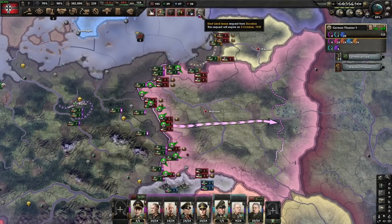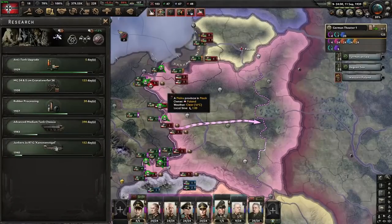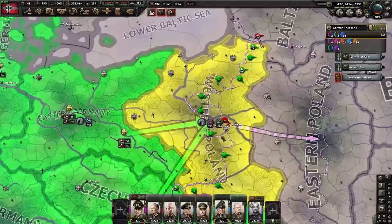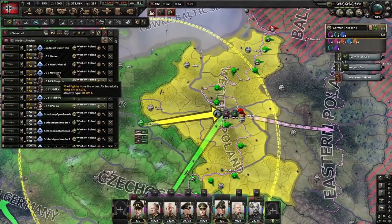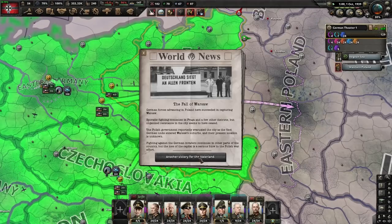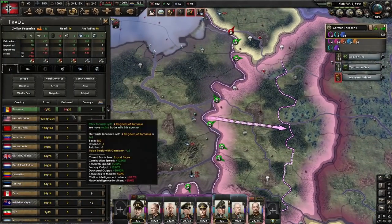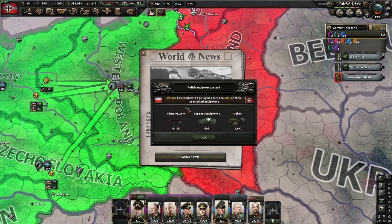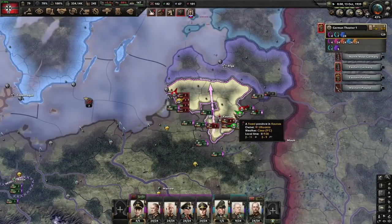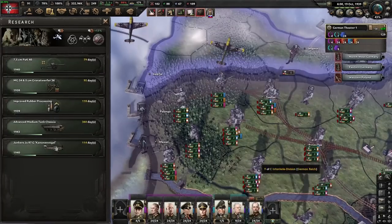We are battle-planning Poland simply for the army experience. Now that the front lines have joined up, we can add them to the front line. They will now be able to push — they put up a lot more air than I expected here, but we are shooting them down quite a bit. There goes Poland — about 40,000 infantry equipment, which is nice. Now we're on to Lithuania. There goes Lithuania, and we caught a couple of French divisions here.